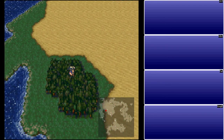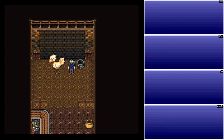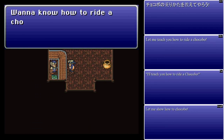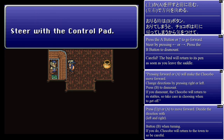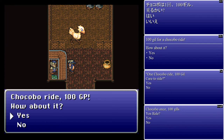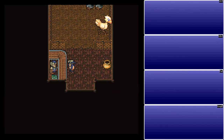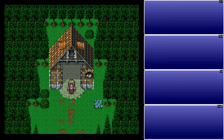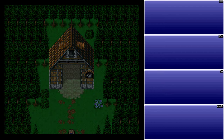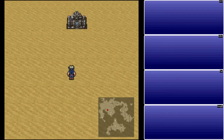Down here we found a Chocobo Stable. We have a Chocobo. If you talk to this guy, he can teach you how to ride a Chocobo. You can control your Chocobo by either pressing the A button or pressing forward — both will make you move forward. You can spend 100 GP on it. When you're on a Chocobo, you don't have to worry about running into battles — so there's that as a benefit.